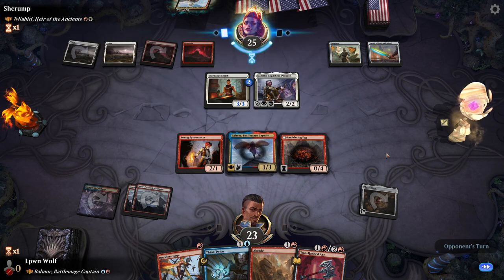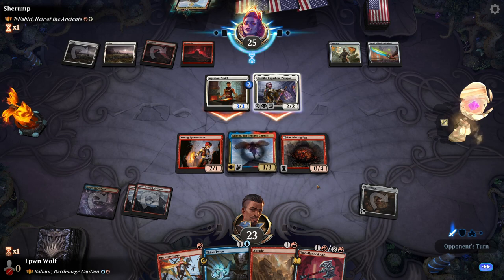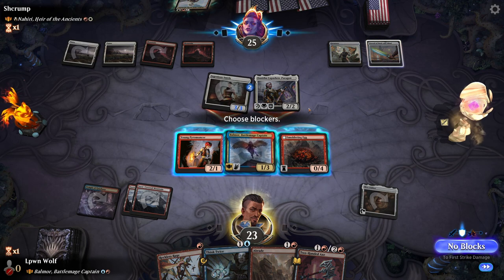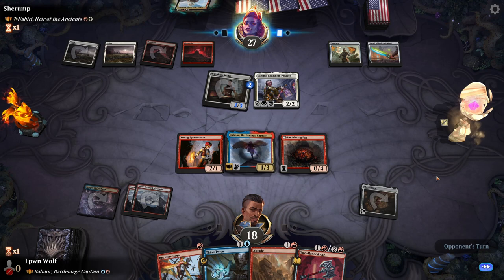It's funny — when you change your deck, the algorithm gives you match-ups that are kind of in a similar vein. Maybe it's a coincidence, but this feels very fast as well. So if we get all of our things to survive, we're going to get some really nice synergies. They're attacking — I'm not going to block. Feels like there's a trick there somewhere.